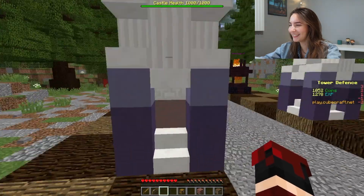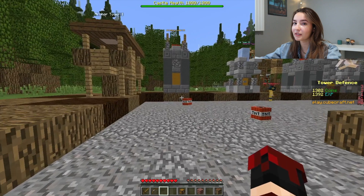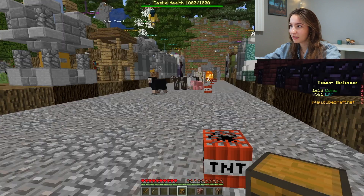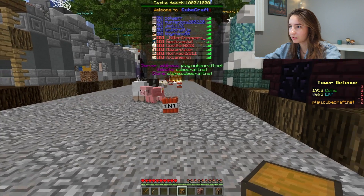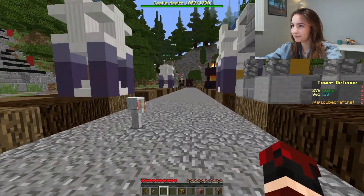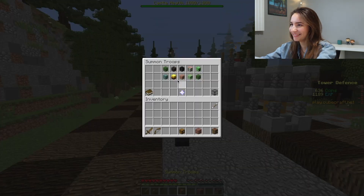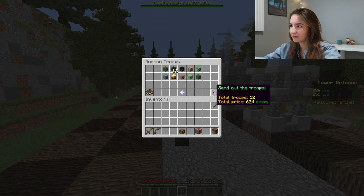Oh my gosh, they're placing so many Zeus towers that you can't upgrade — like what is going on, get rid of them! I keep thinking we're on blue — we're not blue. And I'm placing these farther back for preventative measures, because I know they're gonna end up sending something really annoying and I don't want to be scrambling.